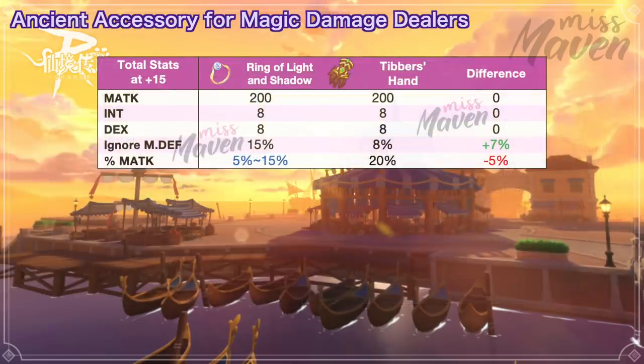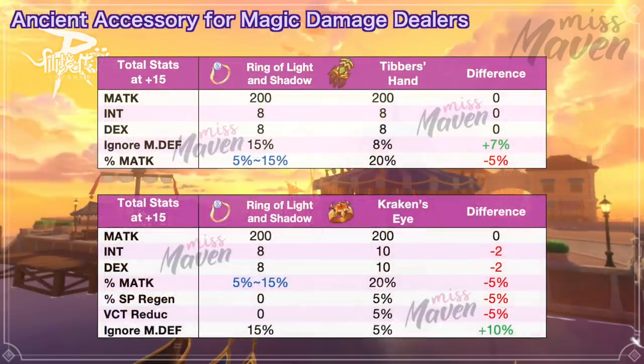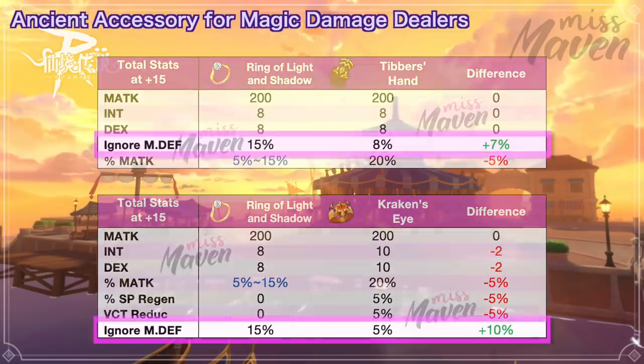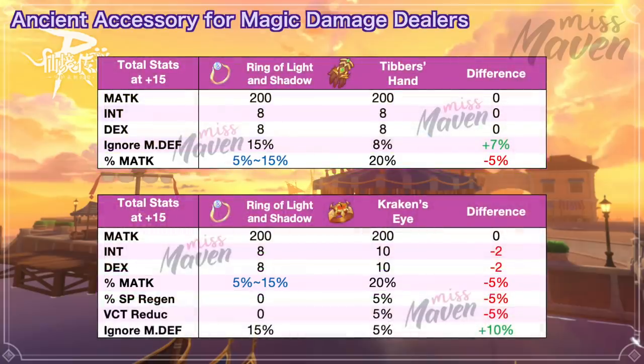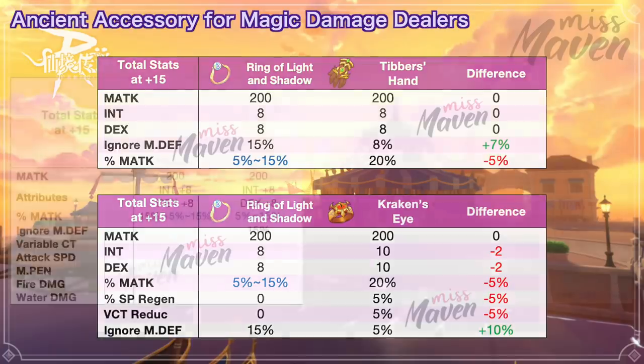When comparing it with Tibur's Hand and Kraken's Eye, this ancient gear provides higher ignore MDF but slightly lower % magic attack. Ideally, magic DPS builds should have 200% ignore MDF for clearing the legend difficulty of Tanatos Tower and Museum Island. It will be better to use the Ring of Light and Shadow if you still lack ignore MDF to reach 200%.